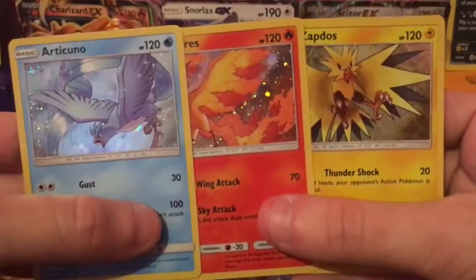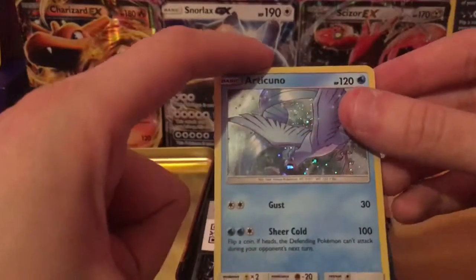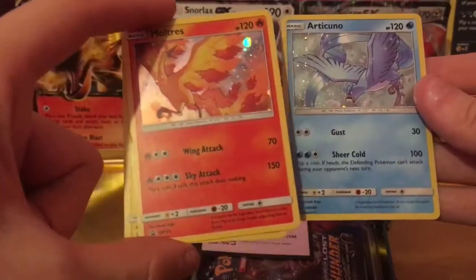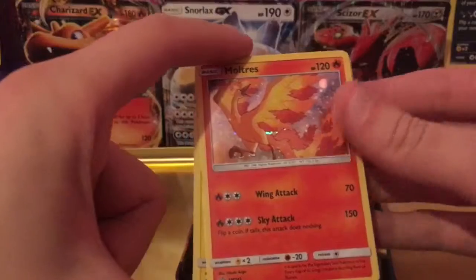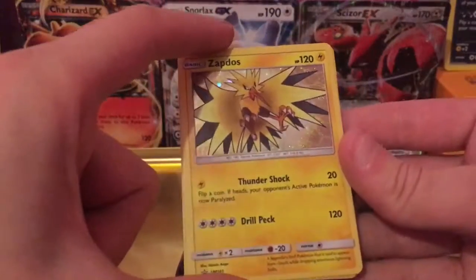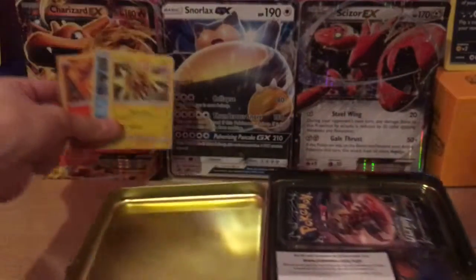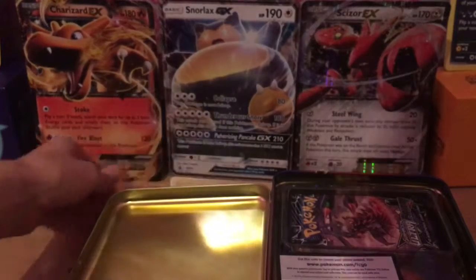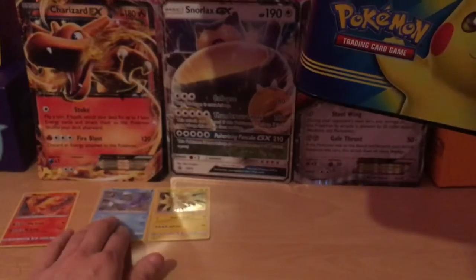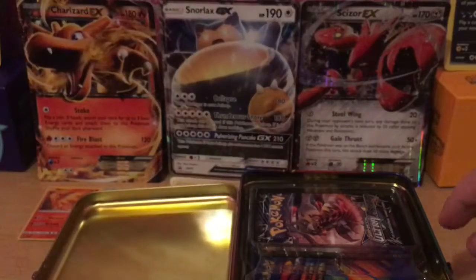So here are our free promo cards. Articuno - Gust and Shear Cold. I've got a bad card... actually this one looks a lot better. Wing Attack, Sky Attack - Zapdos - Thunder Shock and Drill Peck. I'm going to pop them up here so we can see them. There we go, we can still see them. I will sleeve them at the end, do not worry. There's your code card - enjoy that one.